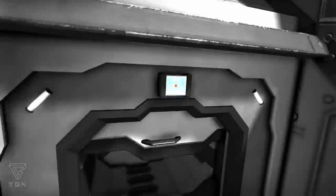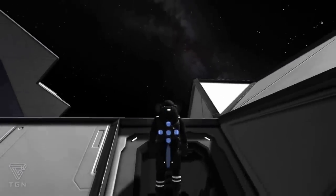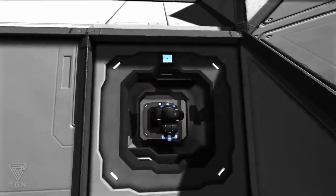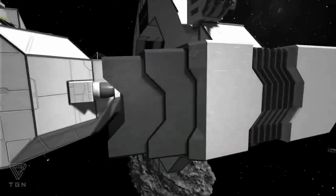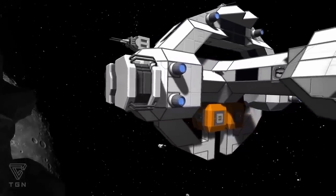Number five: Sage mods. Sage is one of those well-known Space Engineers YouTubers and also a mod author. He's made a handful of mods that work great, my favorite being the industrial thruster — a massive engine with sleek lines.